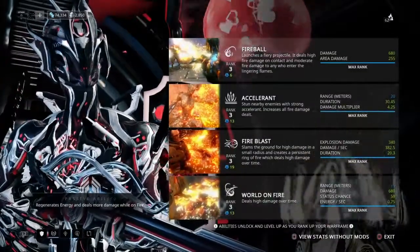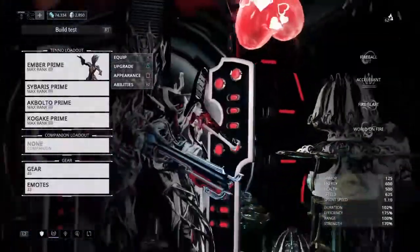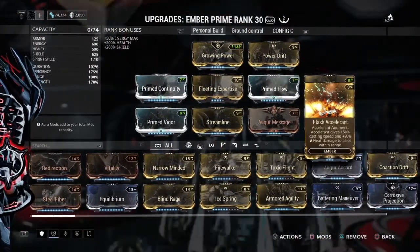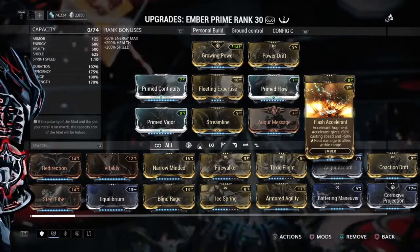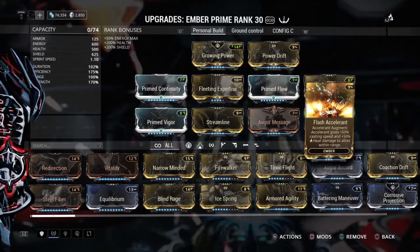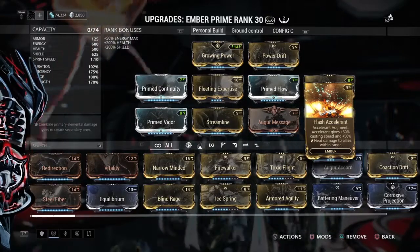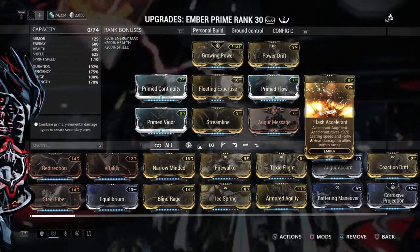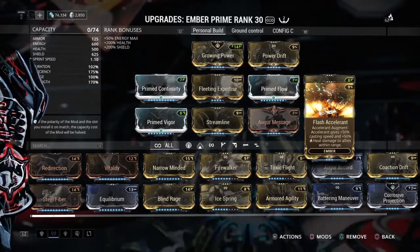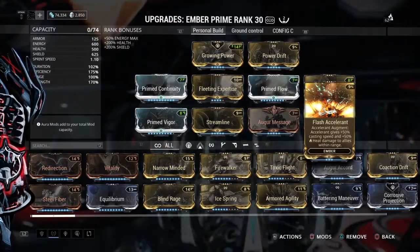It's a really decent amount of duration and a really decent amount of damage. This build actually has Flash Ascendant — I'm not sure how to pronounce it very well, sorry. Pretty much what this mod does is increase casting speed — it's 50%, which is actually quite a lot. It also increases hit damage by 50% to you and your allies, so it's really really cool.